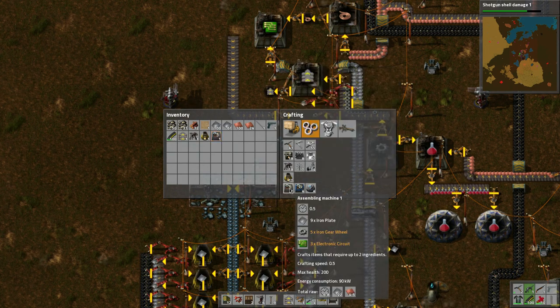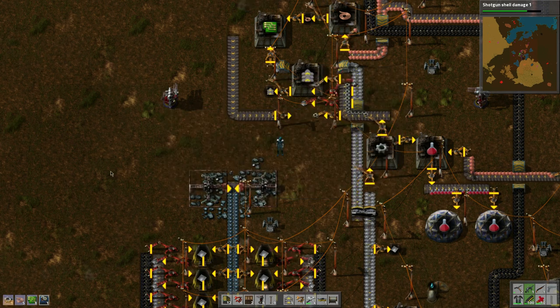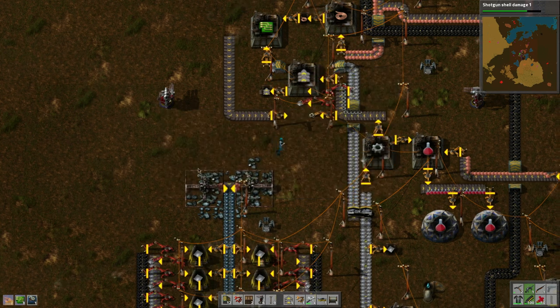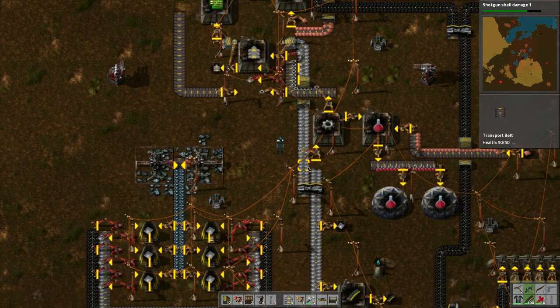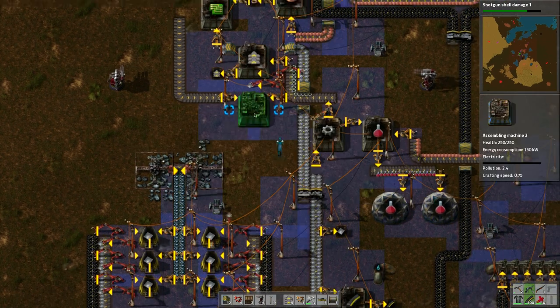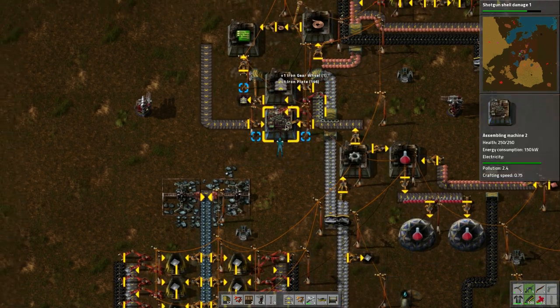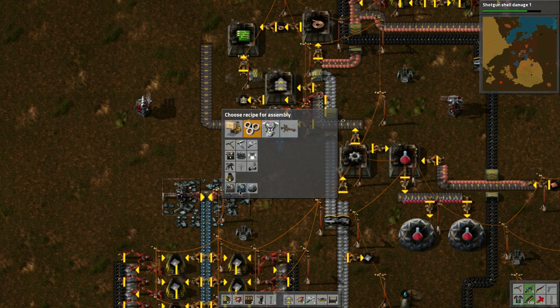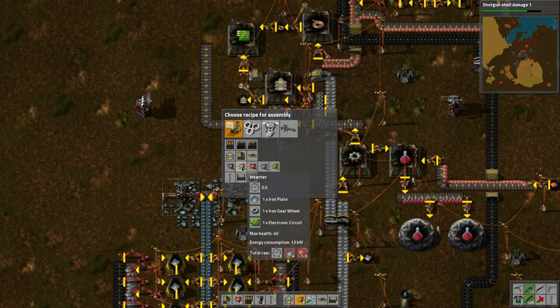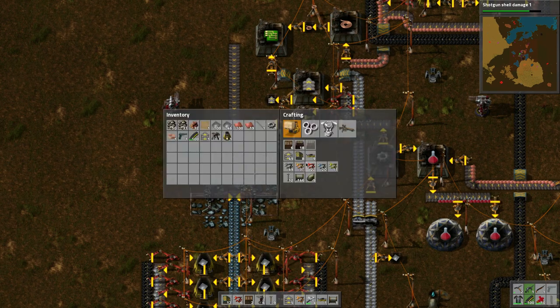I need the assembly machine 2 — up to three ingredients. We've got about five minutes left in the episode so let's hurry. Let me place this here. There we go — it lights up and now it's making inserters.